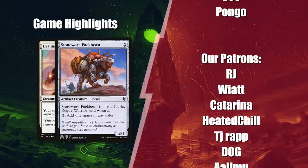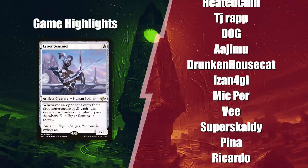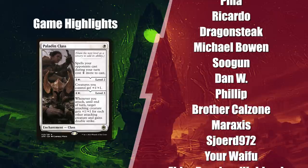Game 2 was a grind-fest where Rhystic Study and Esper Sentinel provided a lot of cards to 3 players, while Null Rod and Ethersworn Canonist slowed down the table. They couldn't close the match with Paladin Class or Elesh Norn, which eventually led to another combo through Grand Abolisher's safety.